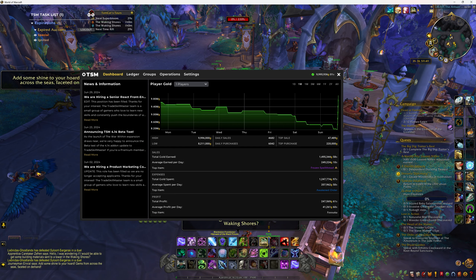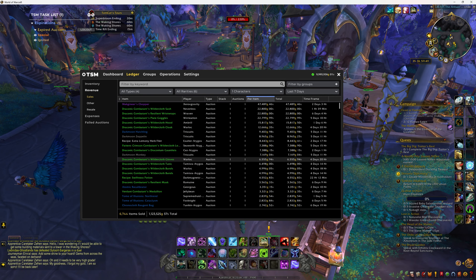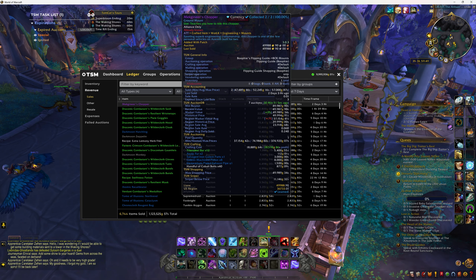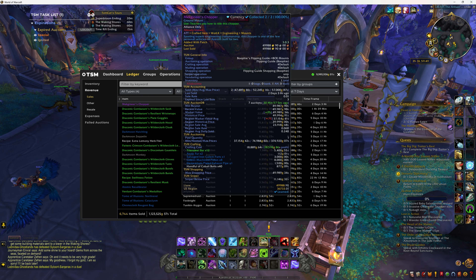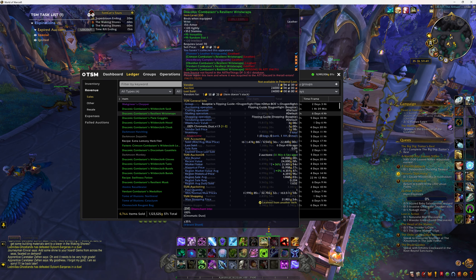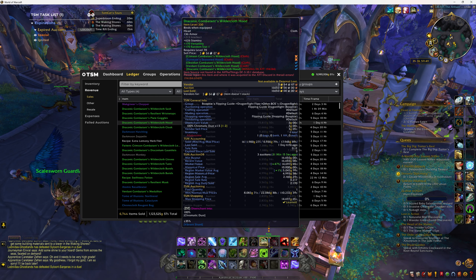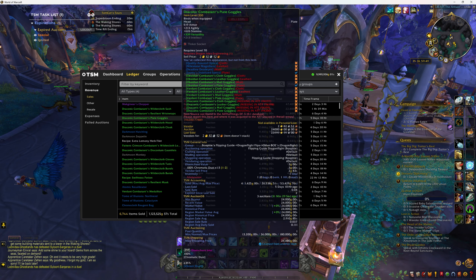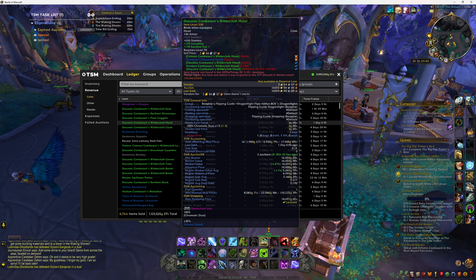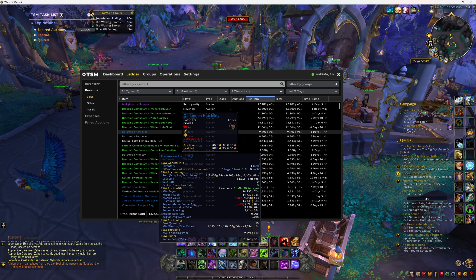So there you go — just over a million gold revenue for the week, which is a really nice return. The most expensive thing is my chopper which made around 28,000 gold profit. My PvP items are really good because they don't cost too much gold — the wildercloth items use like six spell cloths, and the plate goggles are pretty good returns too. Obviously the cloth stuff is always the best.